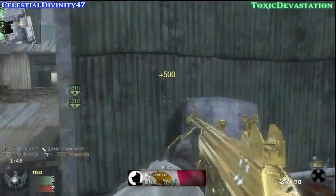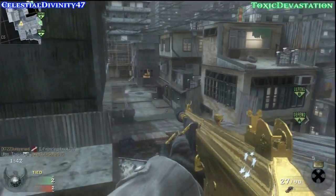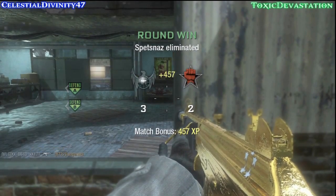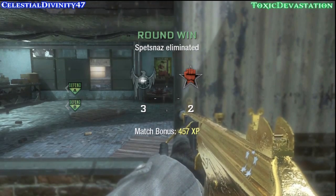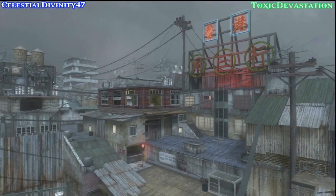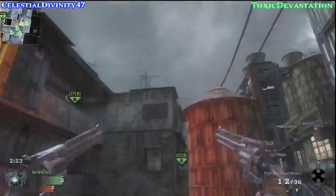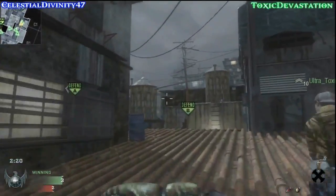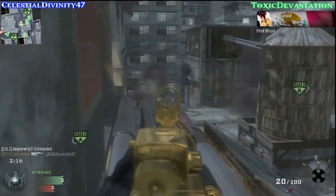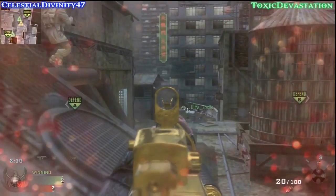It seems like Lightweight Pro and Marathon Pro can really catch the other team off guard. I've had times where I ran straight up the middle on smaller maps and killed nearly the entire team within the first 30 seconds. But there is a risk to using Lightweight and Marathon. As you can see, I use Flak Jacket and Marathon Pro. The reason I use Flak Jacket is because in Search and Destroy a lot of people use Claymores, and with Marathon I can't use Hacker. With Lightweight and Marathon, you're pretty much going to die if you run into a Claymore, grenade, or Semtex — especially in S&D where people love using Claymores and Tactical Insertions.